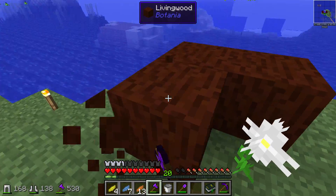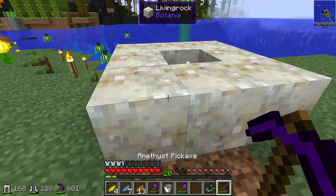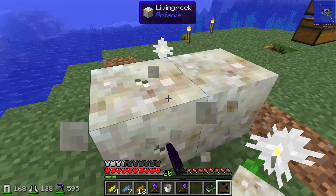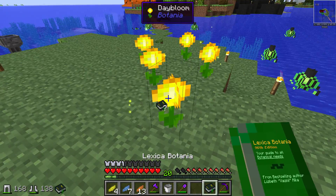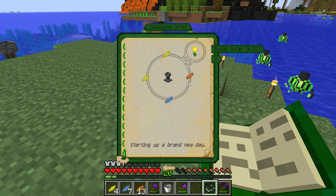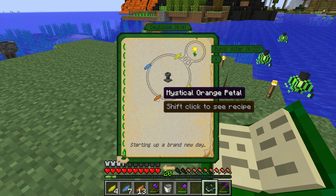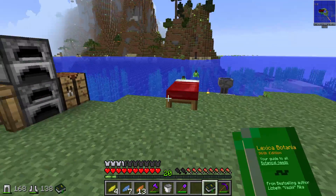That is so cool — I love that effect. You can harvest them and use them in your various recipes. In order to make the day bloom flower, you have to throw a mystical yellow petal — two of them — an orange petal, and a light blue petal into your petal apothecary.